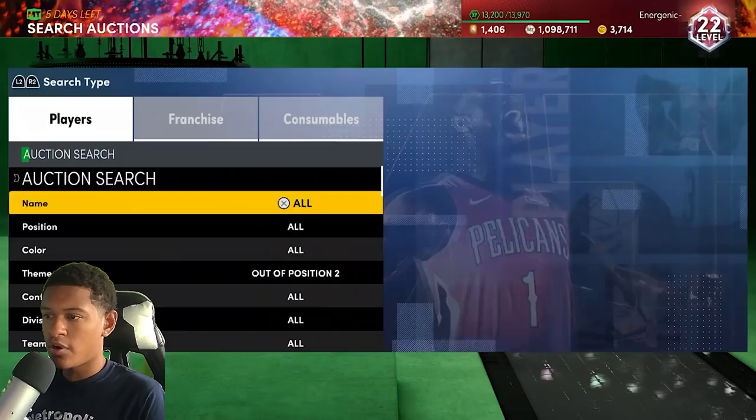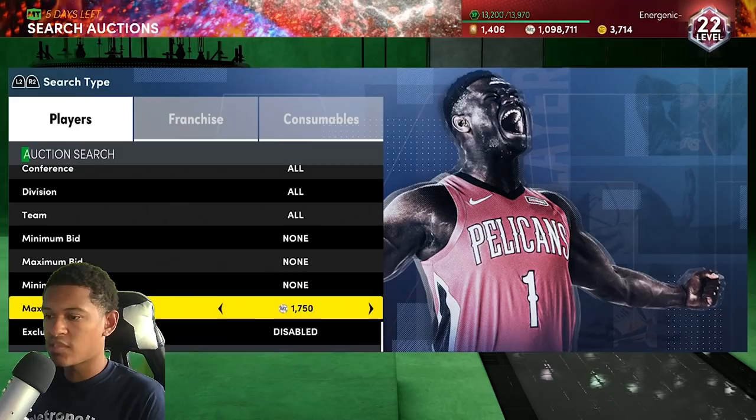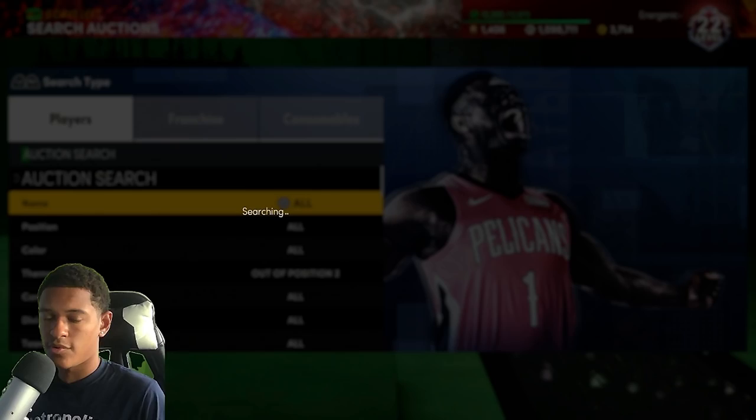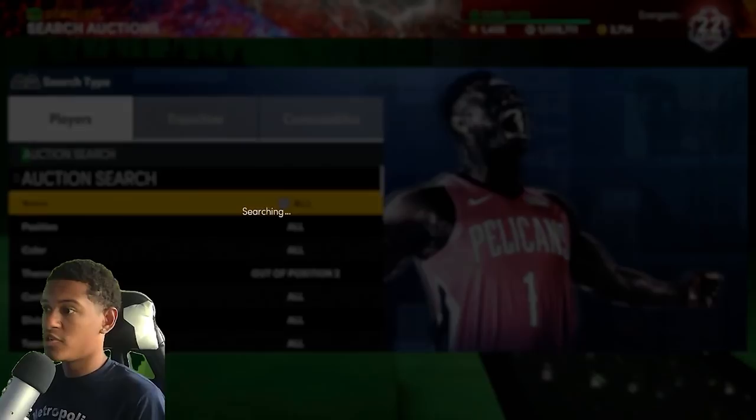In this case the cheapest out-of-position 2 card is Boris DL — he's 1800 MT. So I would put the max buyout to around 1500, out-of-position 2, 1500 max buyout. All you have to do is keep refreshing, be patient, buy whatever pops up, and sell it back for whatever it goes for. This is just one example of a budget filter.